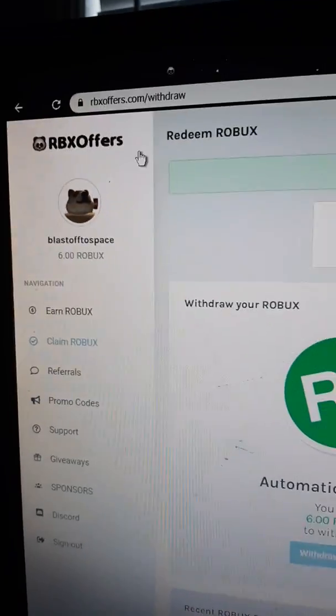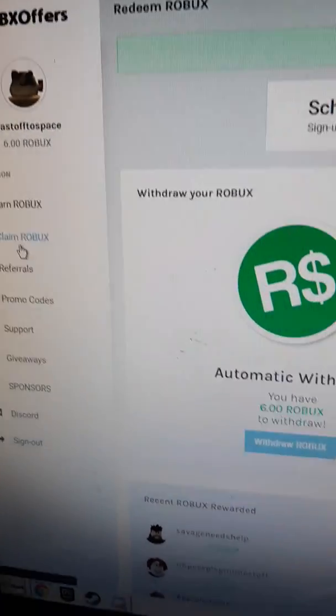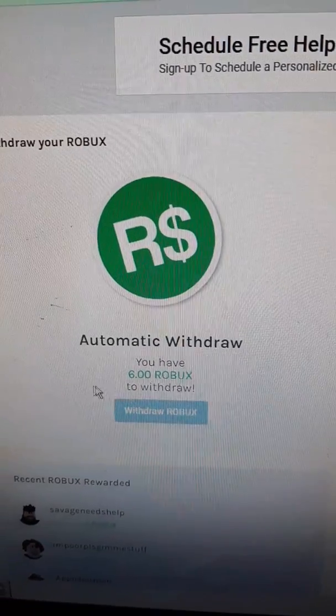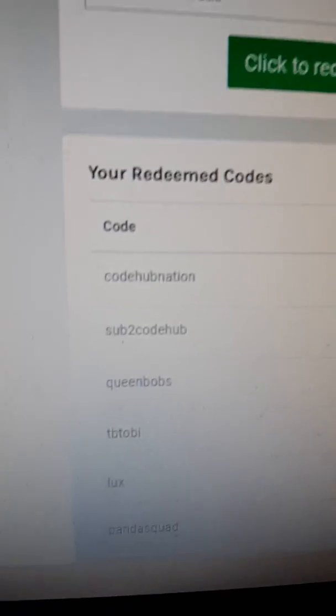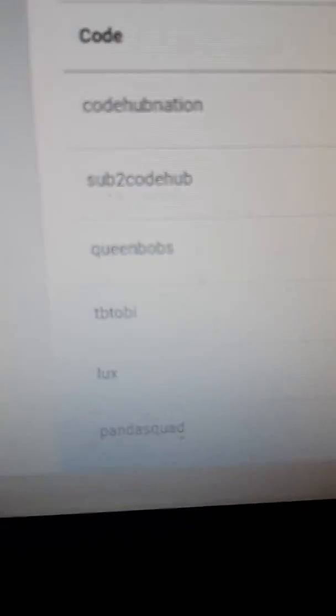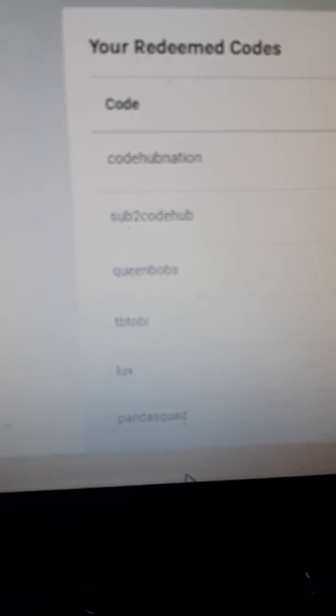It's called RBX Offers. I'm in my account. I have six Robux right now. It says you have six Robux. Click to withdraw. So you can enter promo codes. There's a bunch right there. Just redeem all those. You get some six Robux.